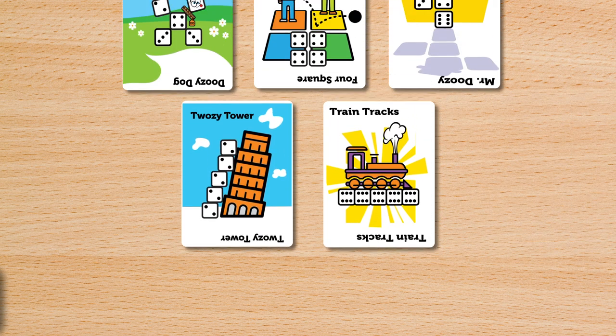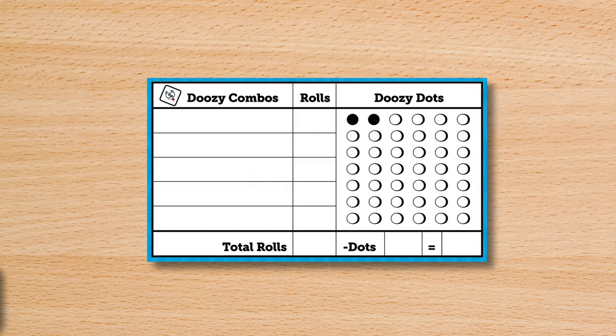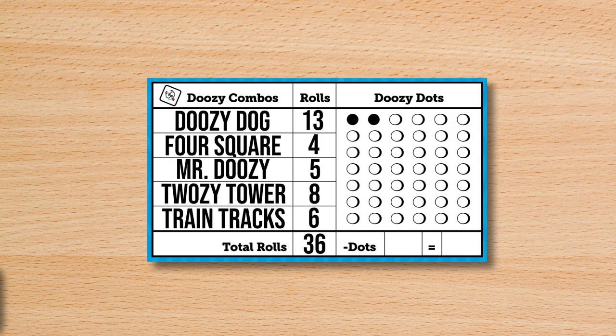The game ends when all players have completed all 5 combinations. To get the final score, each player adds up the number of rolls they made each turn and subtracts the number of unused Doozy Dots they have.